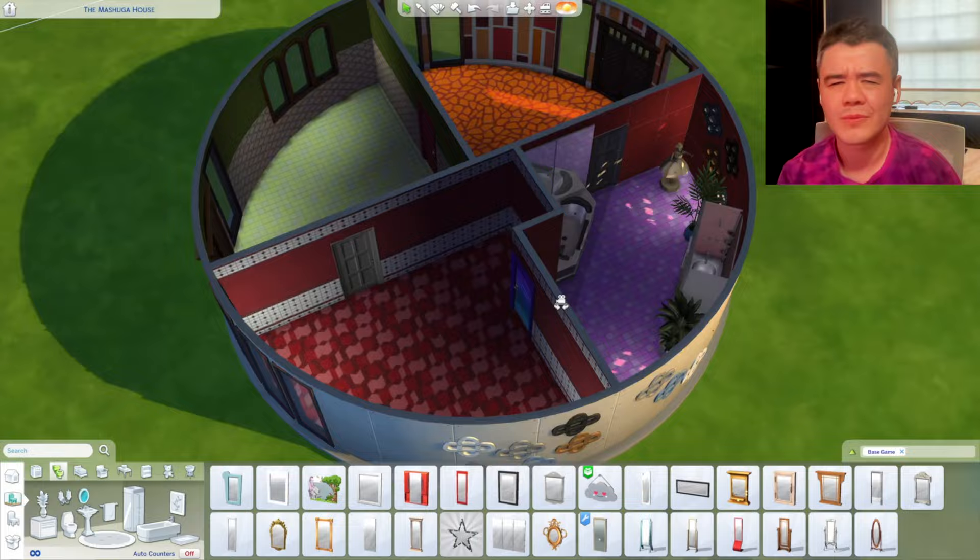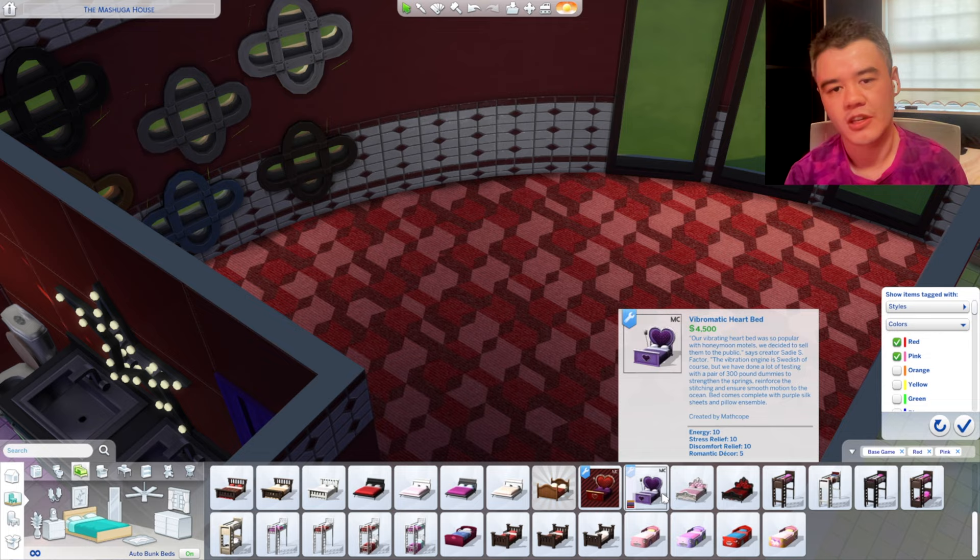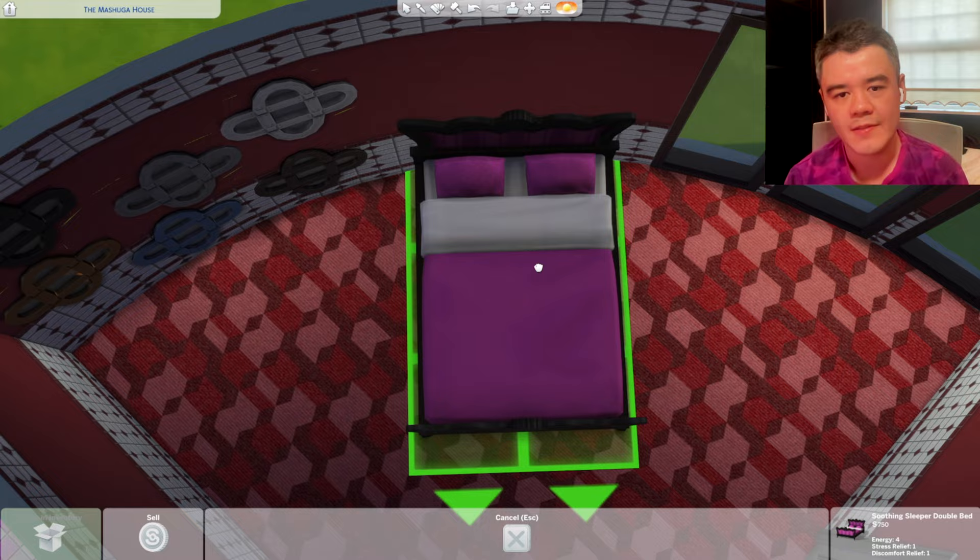The Meshuggahs would obviously have mirrors for their bathtub — they're that type of crowd. Also the vibrating bed, that's actually in my original Meshuggah house which is a more accurate recreation. But I didn't want you guys to have to use CC, and if you play on consoles you want to be able to download the house, so I just used a base game bed. But if you do have the vibrating heart bed CC, put it in there.